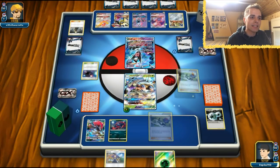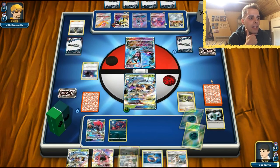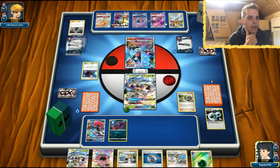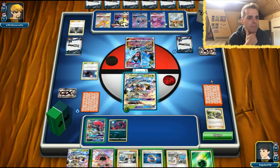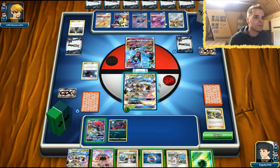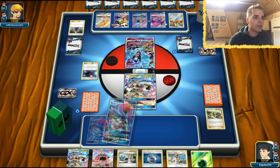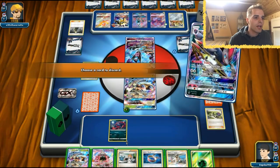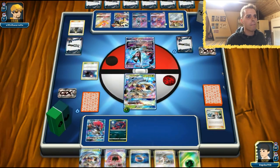I think the best thing is just to rely on N. We get Professor Kukui, a Tapu Lele, and an Energy — not a lot to work with. This Dusk Mane will be so annoying. Let's use Trade — we'll get rid of the Brigette since Tapu Lele can get another Brigette out. Boom.